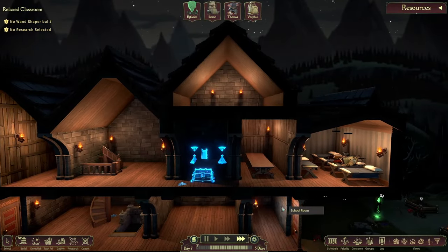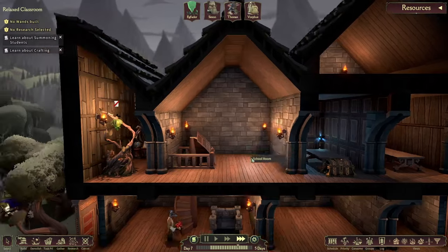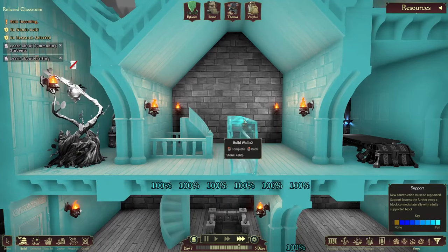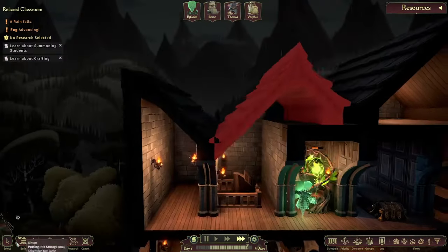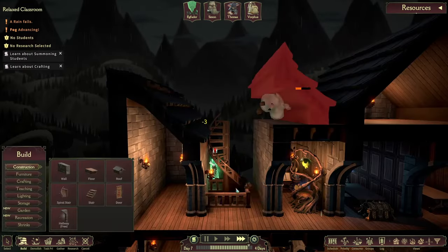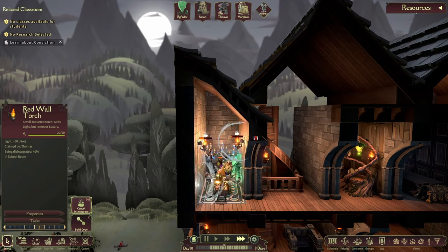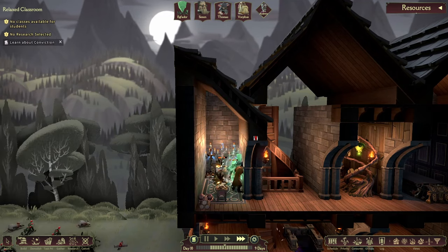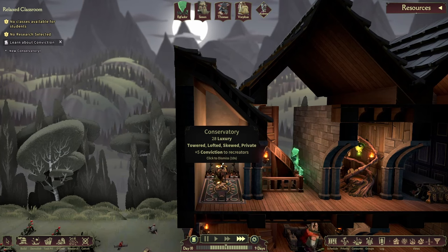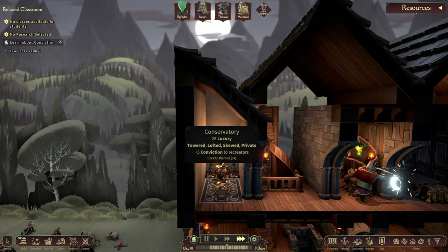Let's look at the first recreation room — the conservatory. It has two keywords: by default, those are skewed and private. The workshop we made before actually has both those keywords, so let's repurpose that room as the conservatory and move our workshop buildings to a new lofted room. I placed two enchantaphones and buildings worth 25 luxury into the room, and now we have a conservatory. By default, your units do not have any recreation time scheduled, so be sure to adjust their schedules. I like to add at least three blocks throughout the day, but sometimes four or five depending on how far out your staff is going.